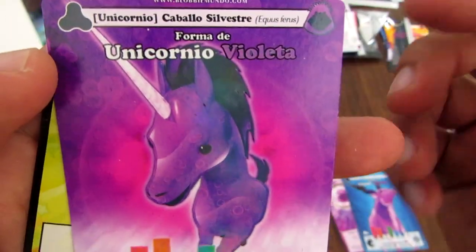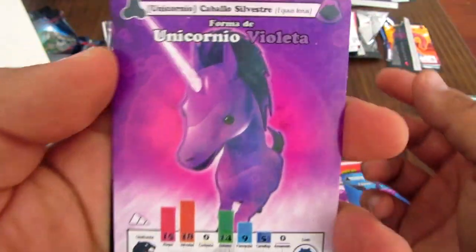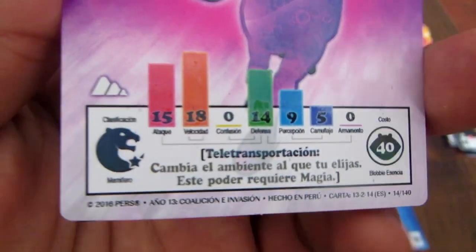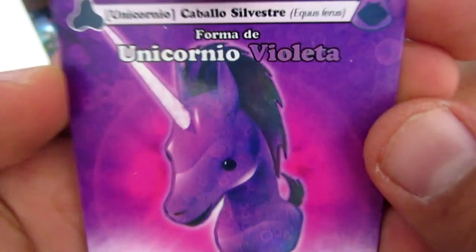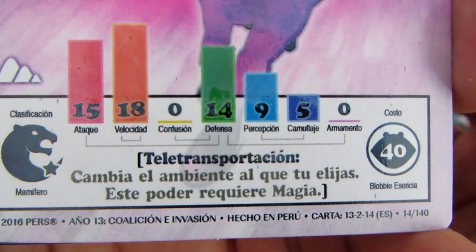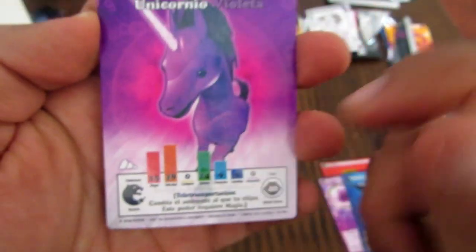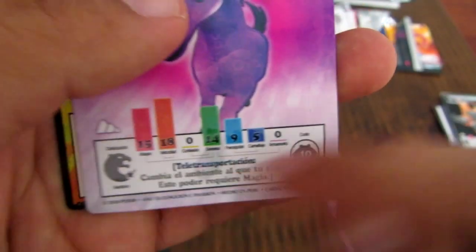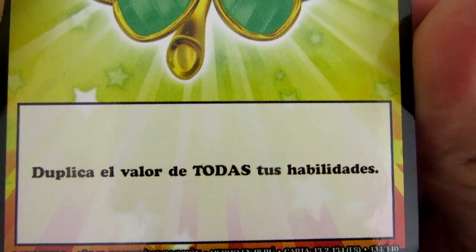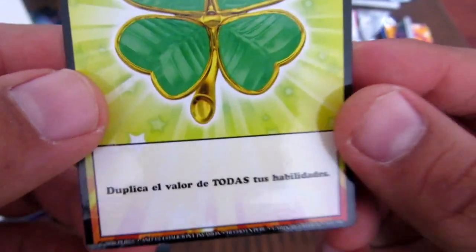Elan Violeta con 50 de Blobby esencia, una buena estadística. Unicornio, Caballo Silvestre — esta es una carta nueva. Puedes convertirte ahora en unicornios, requiere magia. Cambia el ambiente al que tú elijas — este poder requiere magia. Además genera teletransportación en cuanto juegas esta carta. Y esto es Super Suerte: duplica el valor de todas tus habilidades. Esta carta está tremenda: duplicas todo el valor de todas tus habilidades.